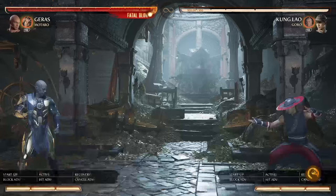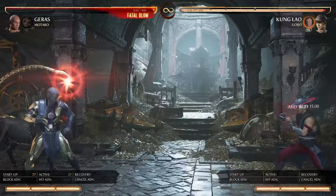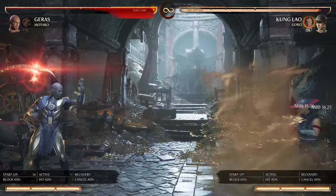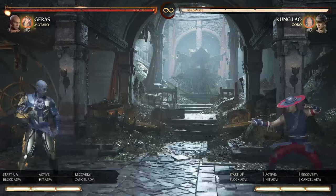If you just want to chip somebody out, this sequence does 9%. And as soon as your first sandstorm hits, it all jails. You should be able to get three sandstorms out — that's pretty much 10% of their life just for blocking. It's pretty unfair.